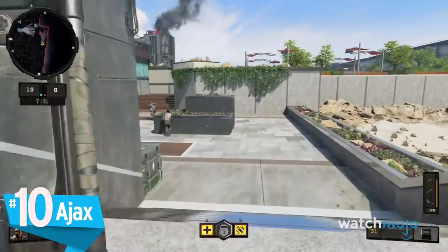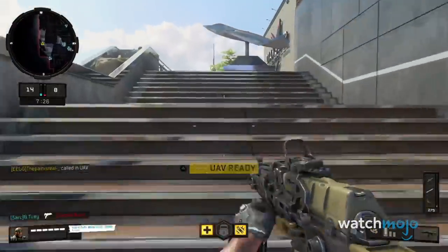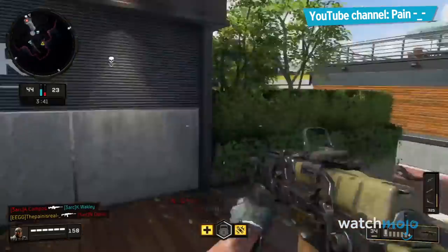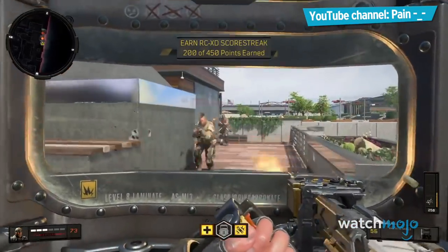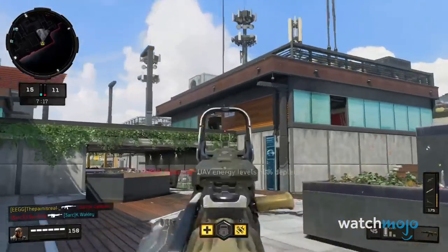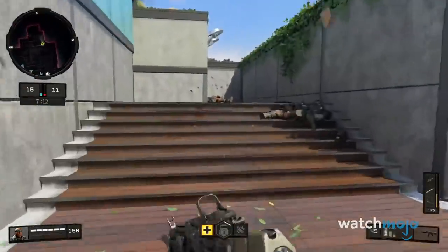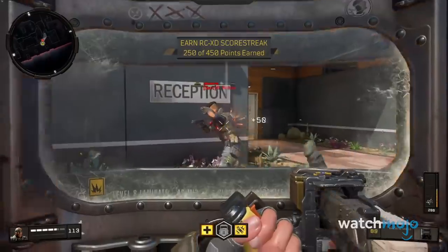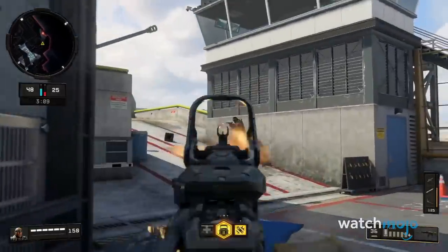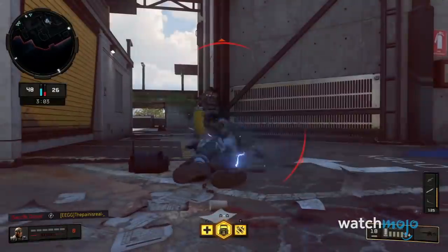Number 10: Ajax. In the right hands, any specialist can be deployed productively, but this bruiser definitely drew the short straw. A tank character designed to lead the charge and deflect bullets, Ajax's ballistic shield can withstand one hell of a frontal assault, while the nine-bang tactical grenades are ideal for storming the enemy's headquarters. The problem is that Ajax also moves about as quick as a tank, and the soldier's shield is vulnerable to flank attacks. Call of Duty's gameplay has always been twitch-based rather than tactical, and Ajax seems ill-equipped to handle Black Ops 4's frantic matches.